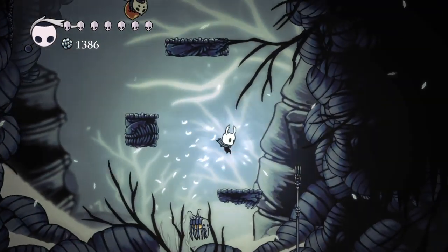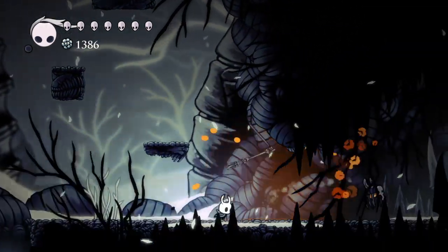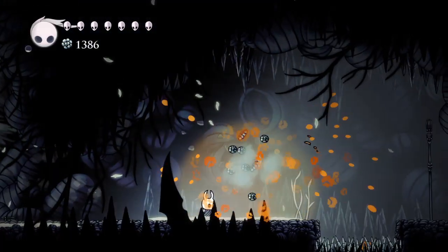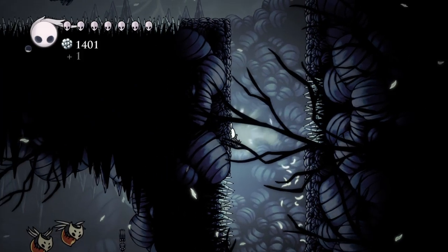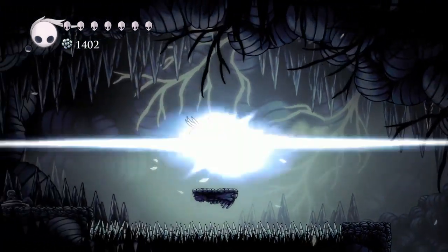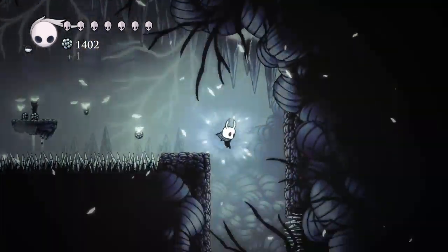I've been doing well for selling those off. I've got about 1,800 Geo worth of sellables. So I could go get the thing from the fountain from the previous video that I skipped, but I'm not going to right now. Is it Crabot? Okay, cool.